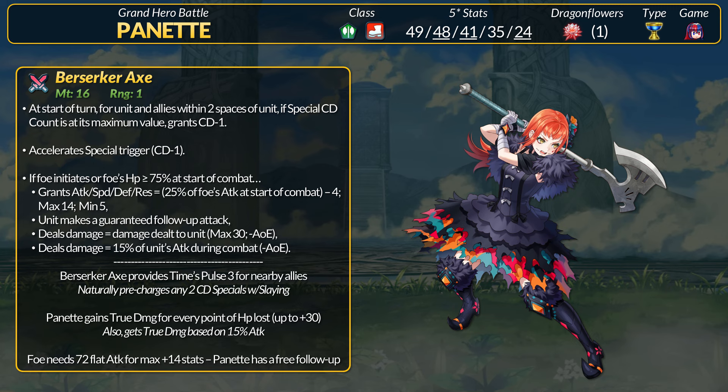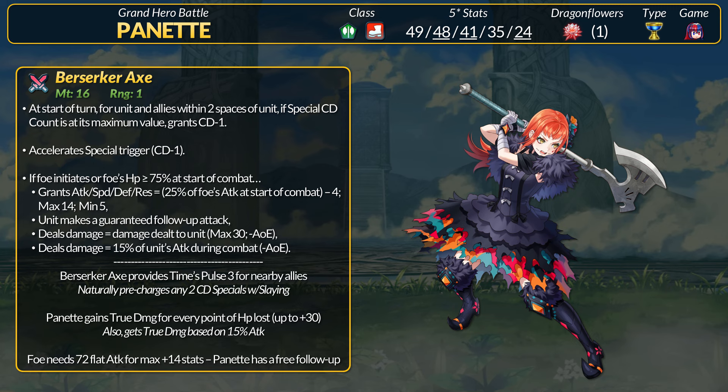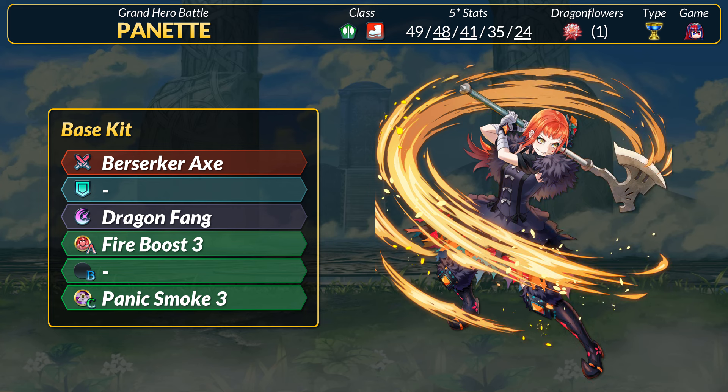Panette brings the damage, so we just need to make sure she doesn't miss. For the rest of her base kit, Panette's not doing too much. Her special is Dragon Fang, which is fine. Her A skill is Fire Boost 3, whose sole purpose is to upgrade to the Tier 4 boost skills — the Tier 3s don't even have extra HP. As for her C skill, Panic Smoke 3 is good. Only Fallen Linus has the skill as a free-to-play option, so another source is nice, considering Panic Smoke 4 is a top-tier skill. Overall, base kit is nothing crazy — you're going to want some other skills.